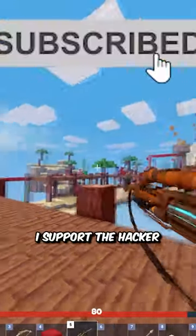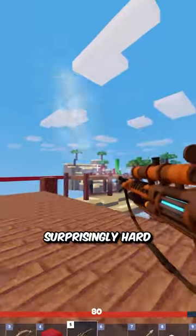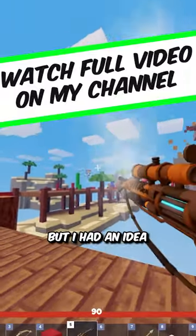Back to the game with the hacker. I spot the hacker at my base and I try to take a few shots off of him. It was actually surprisingly hard to hit him, considering he was bouncing around and teleporting everywhere, but I had an idea.